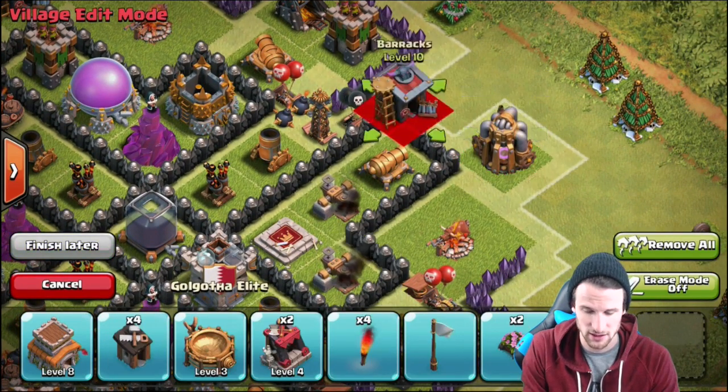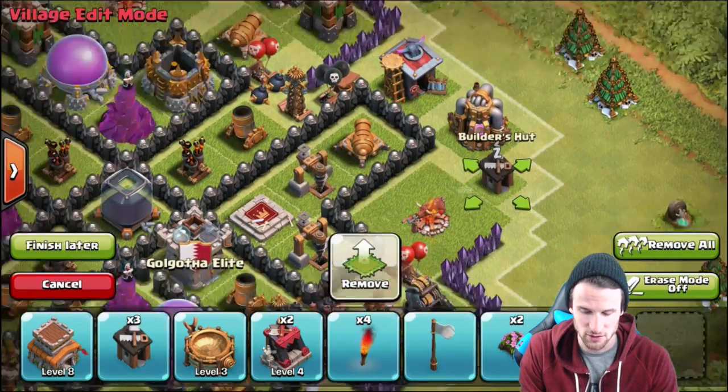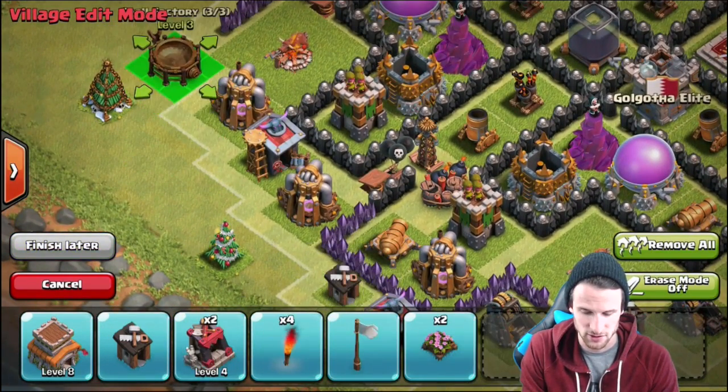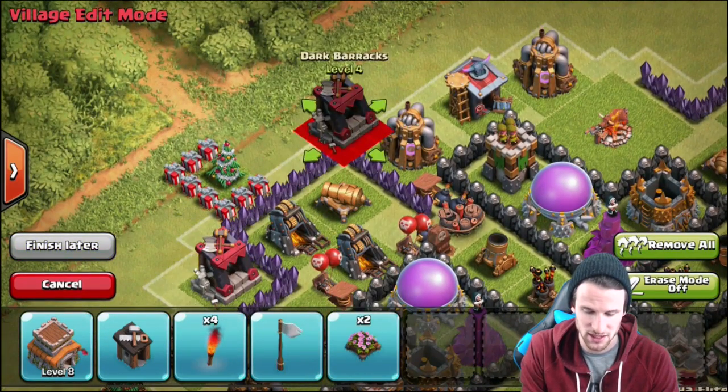Let's bring this over here and throw it right in here. We've got some builder's huts to bring in as well - builder's hut right there, builder's hut right here, builder's hut right here. Let's throw the rest of these things in on this side and we should be good to go.